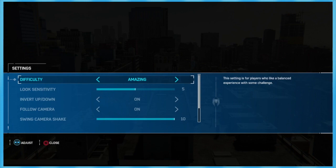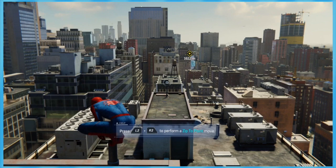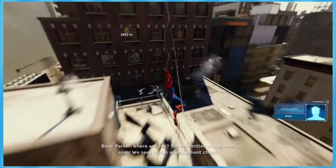L2 and R2 to perform a zip point — so you just go! Hell yeah! Right trigger to swing. There's no fall damage, thank god. You hold the right trigger to keep swinging.